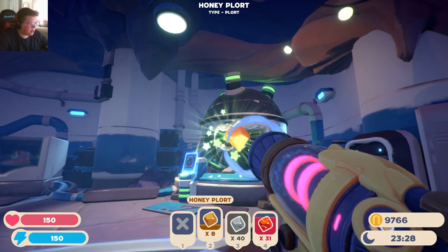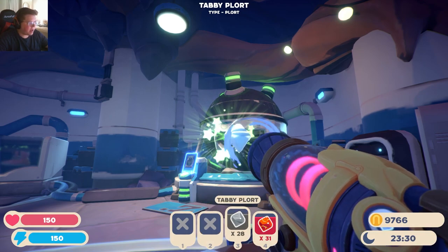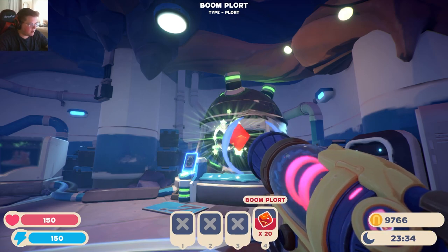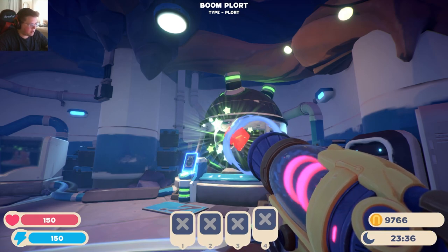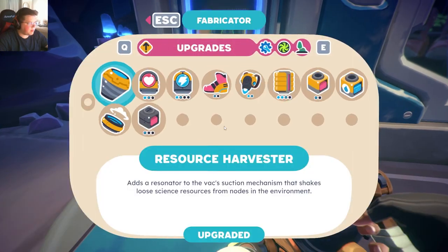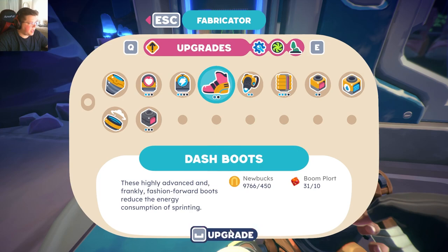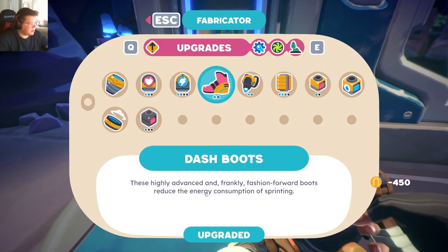Yeah, let's throw them in. I have enough money — I'm really not worried about money. I really should be more worried about upgrading things. Let's see what we can do. Can we make any upgrades? So we can. Dash boots — upgraded.